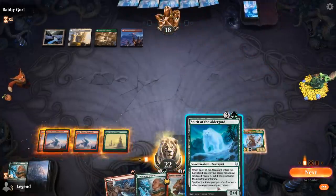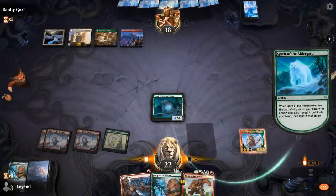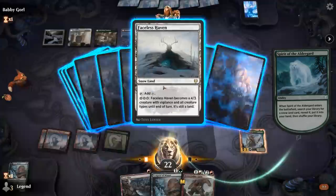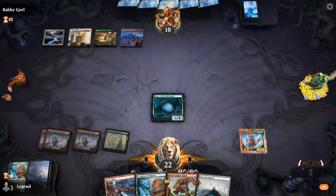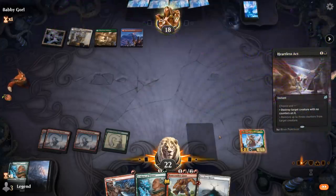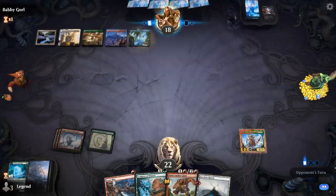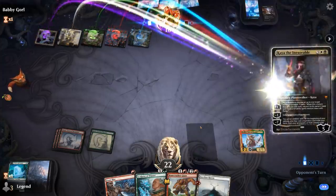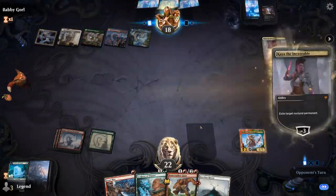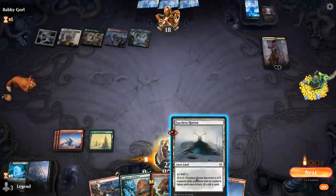We can grab a Faceless Haven as an extra threat. Spirit dies. This might be a Sanctum deck — nope, there's Koma. That's a pretty nice answer for Klothys, all things considered. I say we go — you go.